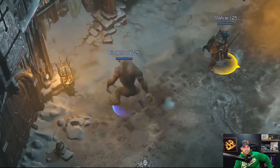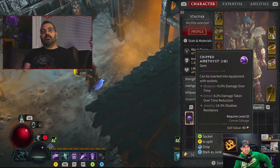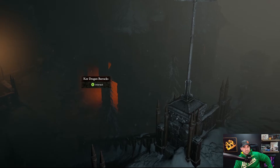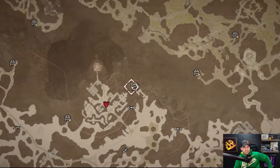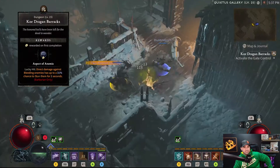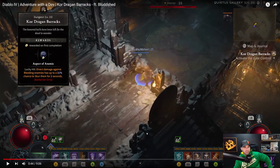The dev is joined by Bloodshed. They're playing some dungeons — Zavin went full werewolf build, while Bloodshed is mixing bleed with Hammer of the Ancients and almost got Iron Maelstrom. The dungeon chosen is Cordragon Barracks, a cool Knight's Penitent fortress in Fractured Peaks — one of the fortresses of the Knight's Penitent.